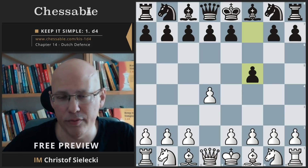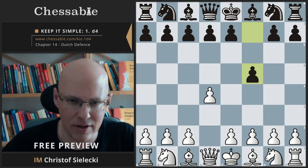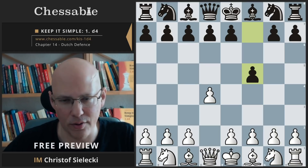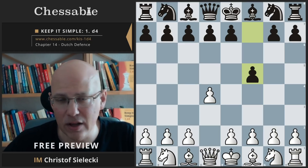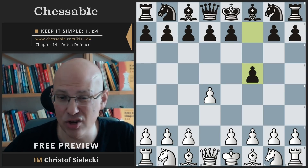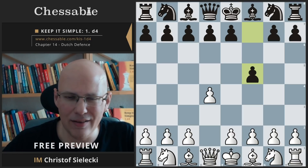However, f5 also has some drawbacks — it is a weakening move. The kingside is severely weakened, and this is why the Dutch Defense is sometimes viewed as a little suspicious by many strong players or theoreticians. Still, it's very important to be equipped with some ideas because it is ambitious and usually complicated.